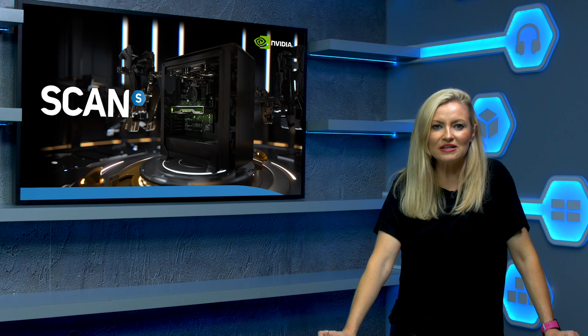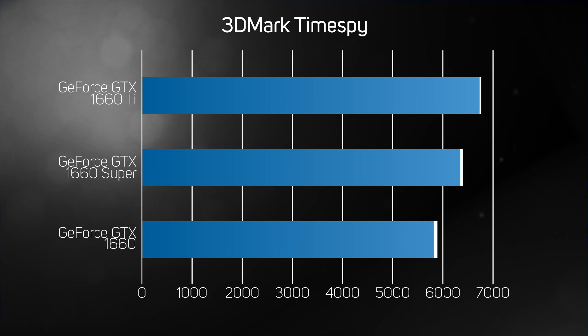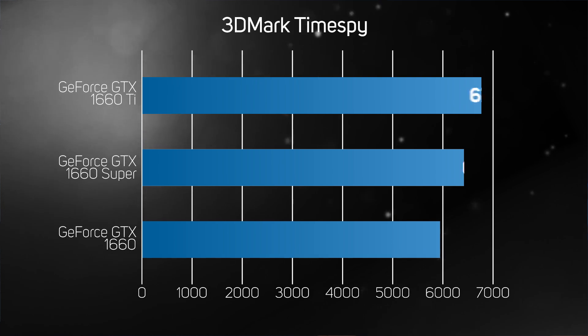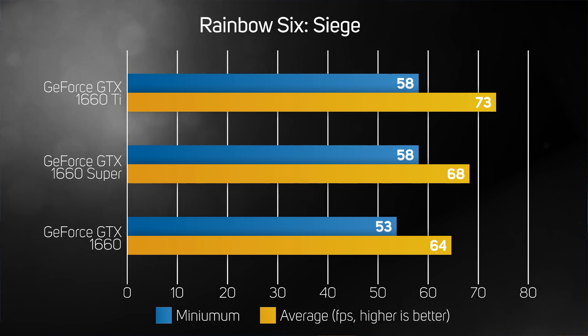Both 3DMark TimeSpy and Rainbow Six Siege were run at 2560x1440 with all the eye candy turned on, as this is the optimum resolution for these cards. The new and improved Super proved 9% faster than the original 1660 in TimeSpy — a considerable improvement considering both graphics cards have the same GPU. The new 1660 Super also proved 9% faster than the original 1660 in Rainbow Six Siege, enough for the minimum frame rate to catch up with the 1660 Ti, although the latter still had a faster average frame rate.